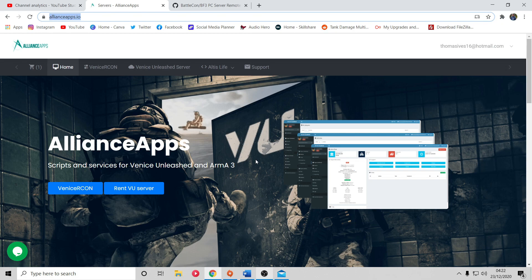Tim has a Ryzen 5900X processor and if he wants to run a server on his own hardware it uses 100% of that processor. You also need a download speed of about 30 megabits per second and an upload speed of 30 megabits per second. The majority of people just don't have those specs, and if you did run a server on your own PC you wouldn't actually be able to play the game at the same time unless you had a two-PC setup.